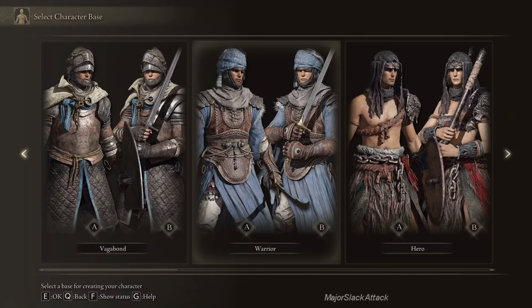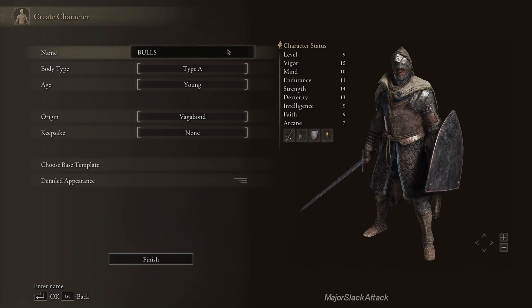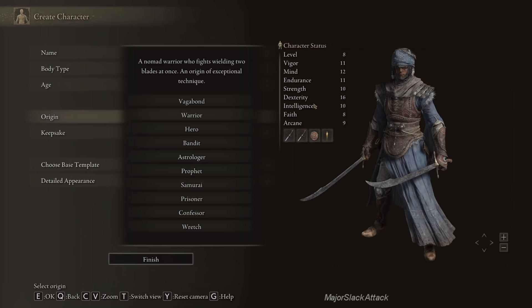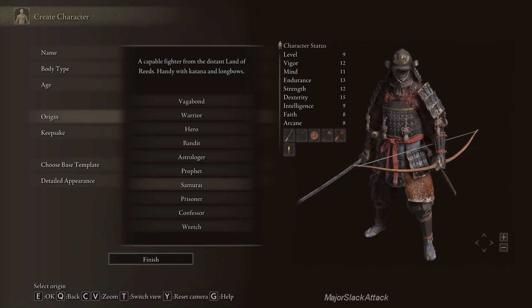It doesn't matter which thumbnail you choose because you can access any class from any thumbnail. Here you can enter your name — I'm going to call this guy Bullseye. Down here at Origin is where you can select your class. This is a better way to select the class because you get to see your starting attributes, and they change according to what class you choose. I could spend two hours explaining all the differences, but I'm going to keep everything on a need-to-know basis. We're going to go with Samurai.